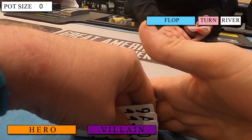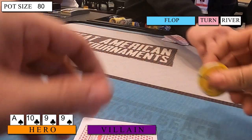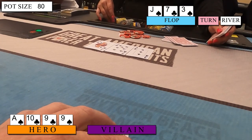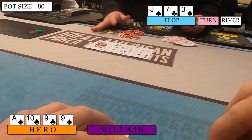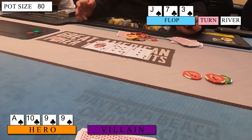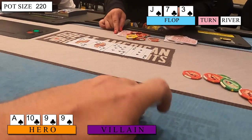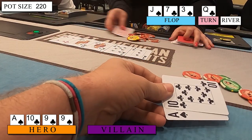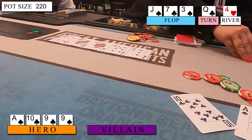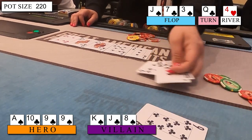In the next hand, I look down at Ace of Spades, Ten of Clubs, Nine of Clubs, Nine of Spades, and open to $20. I get three calls to a really good looking flop of Jack of Spades, Seven of Clubs, Three of Spades. I flop a nut flush draw and a gutter to the nut straight. When it's checked to me, it's not necessary to bet big here, since most of the opponents have shorter stacks. I fire $35 for value, and everyone folds to a short stack player who jams over the top for a total of $70. I go ahead and call, and we see the Queen of Clubs on the turn and the Four of Hearts on the river. The turn was really good for me, giving me way more outs, but I bricked out on the river. My opponent had a King High Spade draw with a Jack in his hand, so the pair of Jacks ends up taking this one down.